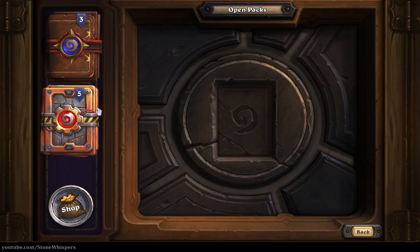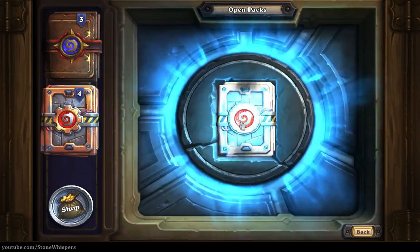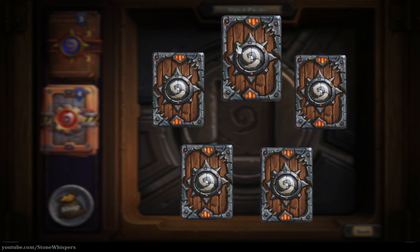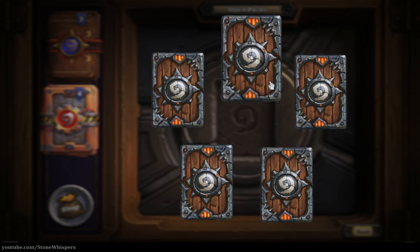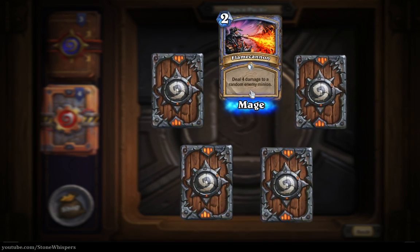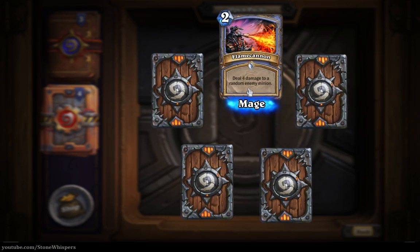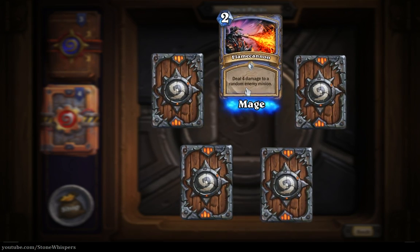Let's go into the second half. We have an uncommon card at the top - Mage Flame Cannon, deal four damage to a random enemy minion. Good if the opponent only has one minion really, otherwise it could be a bit risky to play.